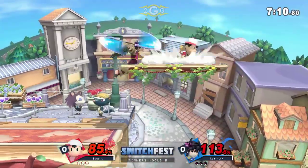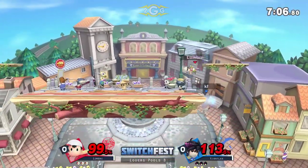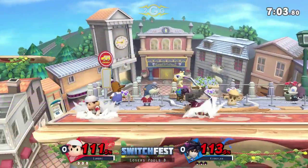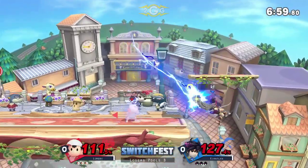Here comes the Nera — give me that quick heal. But it doesn't really matter. Remember, Lumbrae really needs to be careful, because not only does Kiriflax have multiple jumps, he can edge guard really well using them.